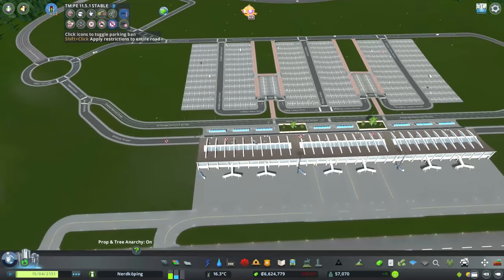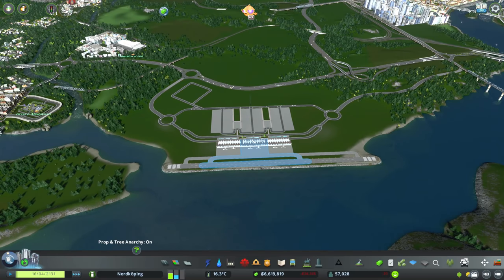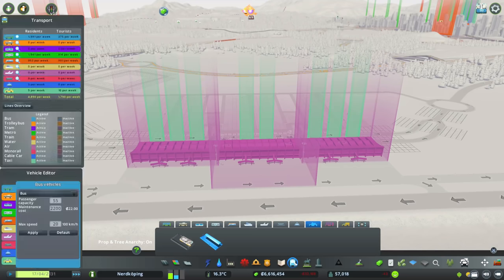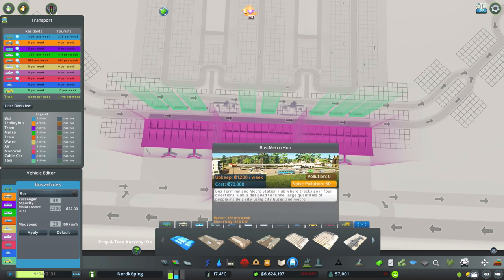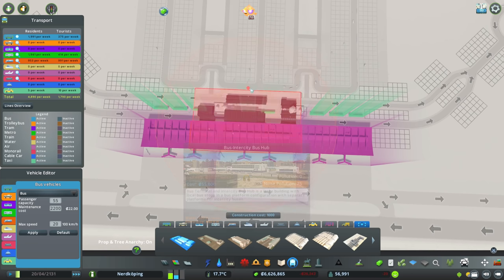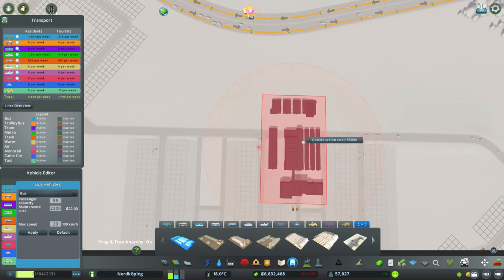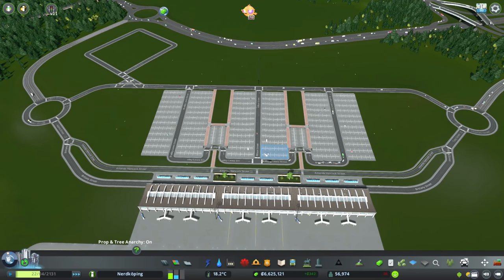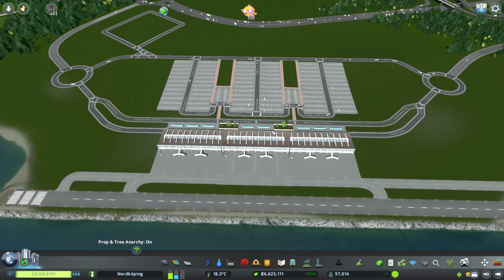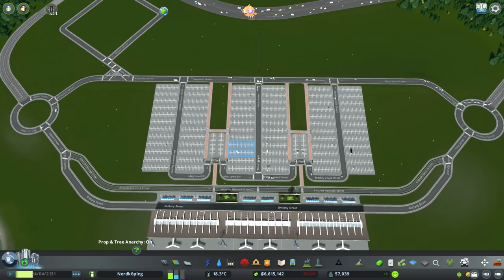At this point we probably want to start setting up some public transport, which begs the question: do I want to do public transport as a hub, or do I want to just have buses come in, stop, and go about their business? I like the idea of a bus and intercity bus hub. It will fit relatively central, so if I go in up here I could do a bus and intercity bus hub up there. It might be better to do it in one of these spaces though, so maybe we go ahead and get rid of some of the parking lots.